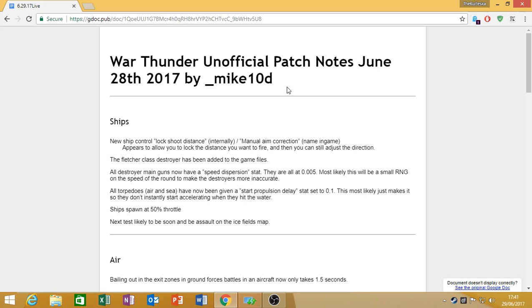All destroyers' main guns have a speed dispersion stat, which is currently set at 0.005 — a small amount of RNG on the speed of rounds to make destroyers slightly more inaccurate. This is probably a good change. In the last test, when you had the option for the destroyer, if you saw a torpedo boat, that guy went up like a Chinese fireworks factory. And even when they're travelling in packs, all you need to do is connect one shot and it's like a Death Star explosion.